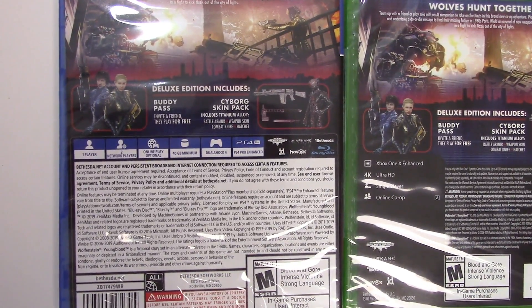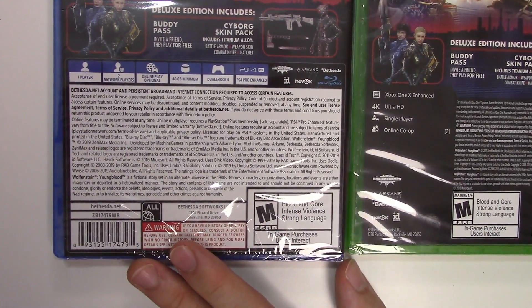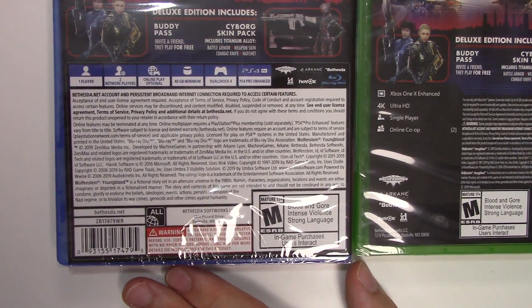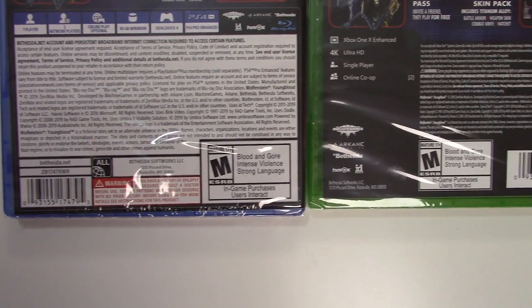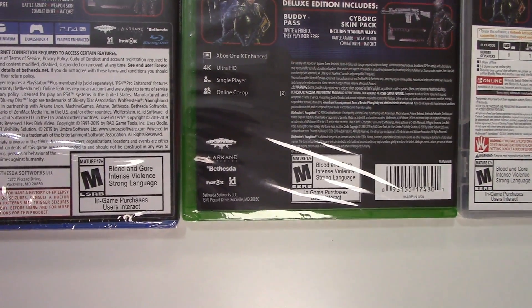Down below it says Deluxe Edition includes buddy pass, invite a friend, they play for free, and a cyborg skin pack including titanium alloy battle armor, weapon skin, combat knife, and hatchet. For play modes on the PS4, the game is single-player, two network players, online play optional, 40 gigabyte minimum, DualShock 4 compatible, PS4 Pro enhanced. On the Xbox One: Xbox One X enhanced, 4K Ultra HD, single-player, online co-op for two, and 40 gigabytes of storage required.